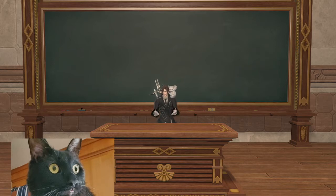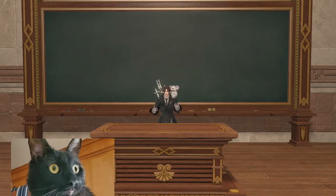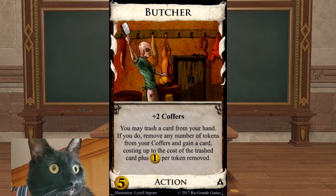The next card allows you to use coffers in a much more interesting way: Butcher. Costing five to purchase: first you get plus two coffers, then you may trash a card from your hand. If you do, remove any number of tokens from your coffers and gain a card costing up to the cost of the trashed card plus one more coin per token removed. You can remove zero coffers if you desire, but this is the only card that lets you use coffers before your buy phase. It's a remodel variant.